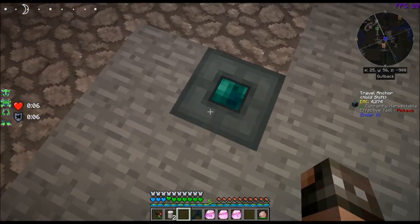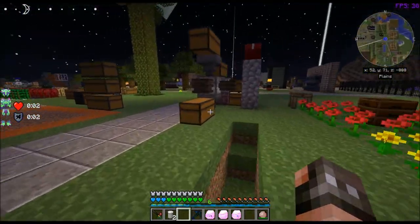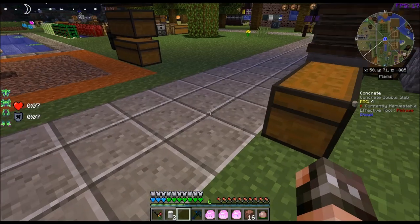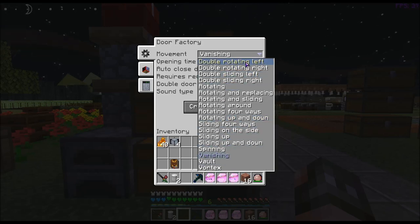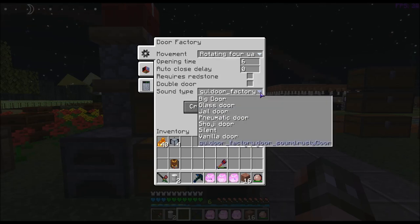I should show you the block for making these doors. You can do all sorts of stuff with Malice Doors — it is crazy. It's called a door factory. You go in here and you go to movement — what type of movement you want. These are all the options: double rotating left, rotating and replacing, rotating and sliding, rotating around, rotating four ways. Let's do rotating four ways.